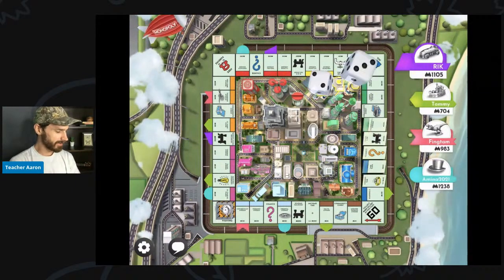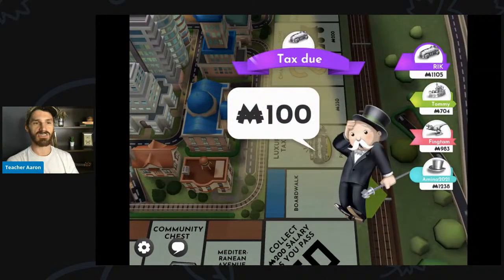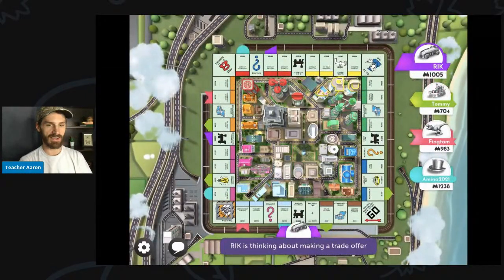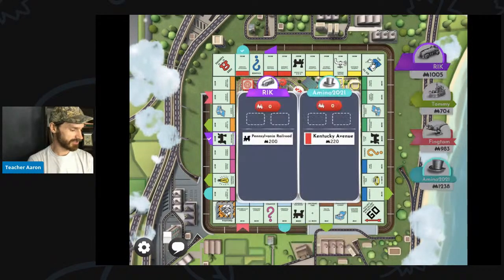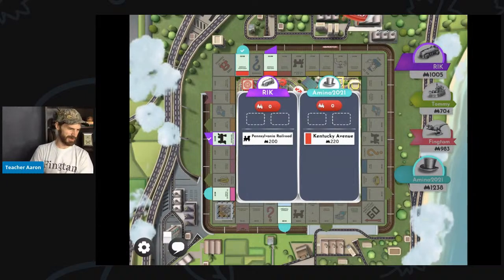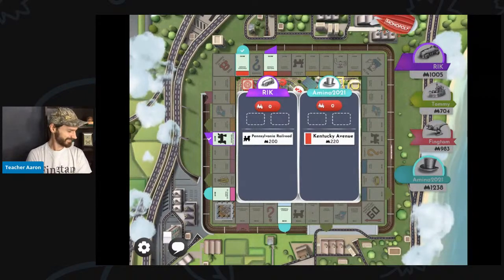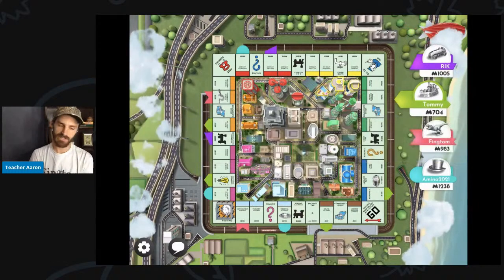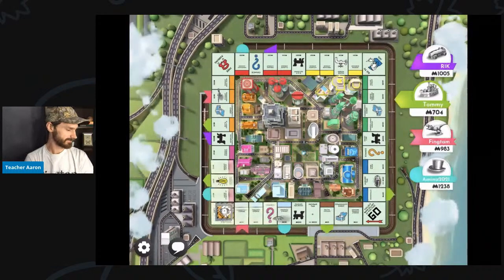Rick rolls a five. Rick almost landed on Park Place, but instead he has to pay $100. He is thinking about making a trade — Rick wants to make a trade with Amina 2021. That is a bad trade. I hope Amina 2021 does not do that trade. Good — the trade was rejected. That means that Amina 2021 did not accept the trade.